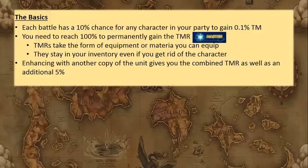The basics for TMR farming that we need to know: each battle has a 10% chance for any character in your party to gain 0.1% TM. So if you're bringing a party of five characters, if you're unlucky none of them will get any TM percentage, but if you're really lucky all five of them will gain 0.1% TM. You want to have your party completely full every time.